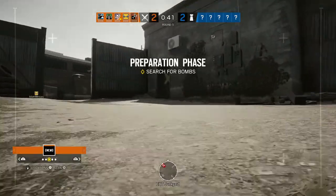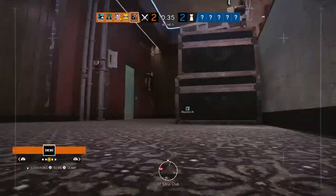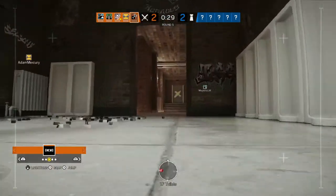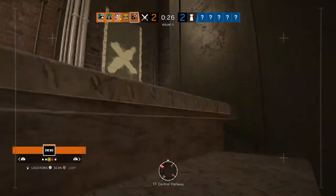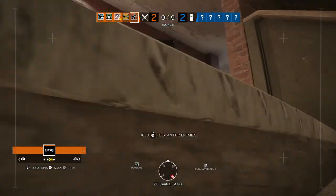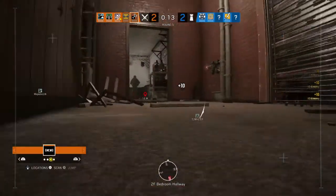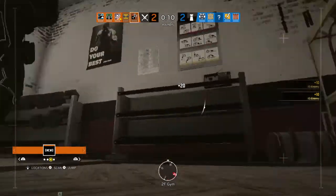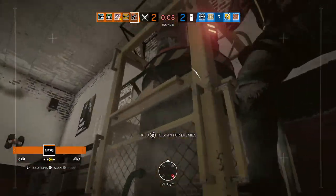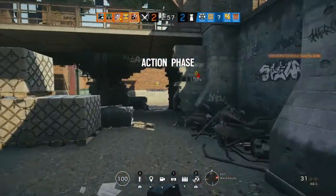Get your drone to locate a bomb. Ten seconds to insertion. Five seconds before insertion. Your drone has found a bomb. You've located a bomb. Make your way to its location and defuse it.